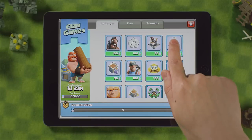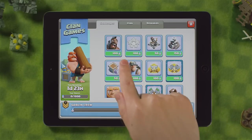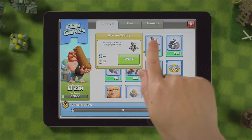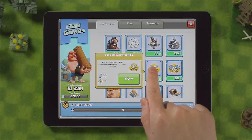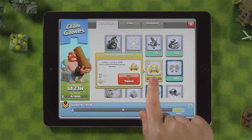Tap on a challenge to find out what to do, how many points you will receive, and the time assigned to complete that task. After finding a suitable challenge, tap on start. It will turn yellow, indicating you are currently working on it.